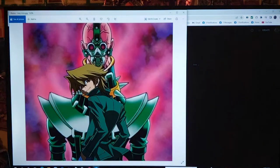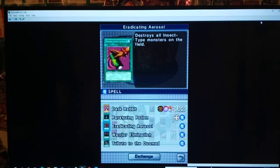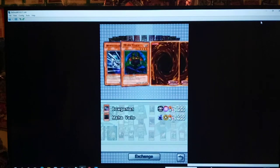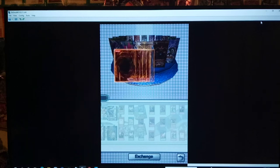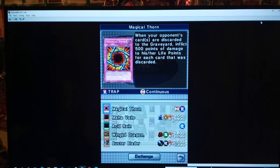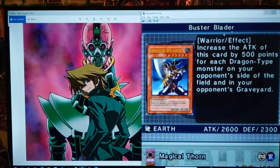Got that going in the background. Hopefully it doesn't mess up with this recording. Any new cards? Yeah, there are quite a few cards like this — destroys all warriors, destroys all insects. Honestly, out of all of them, the ones that destroy dragons, warriors, and machines would probably be the best ones. Oh, we got an Exodia piece — the right leg! Dragons, warriors, and machines are pretty common in just about every deck in this game. And we get Buster Blader! Out of the Broken Seal pack.